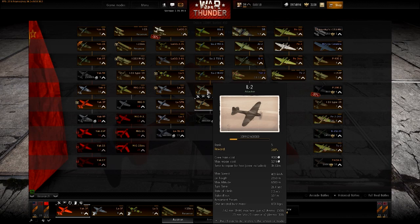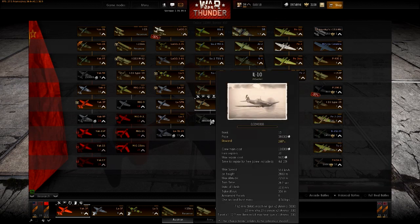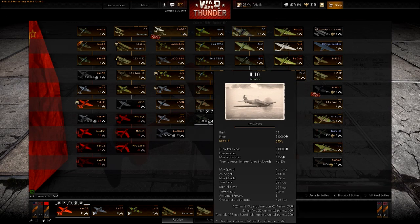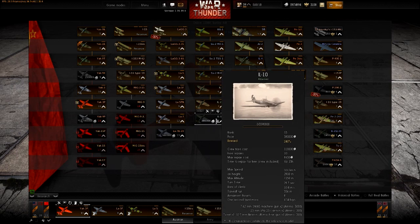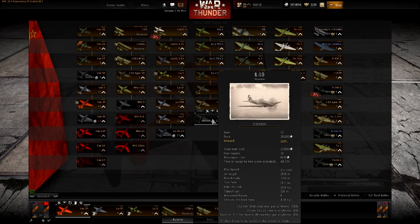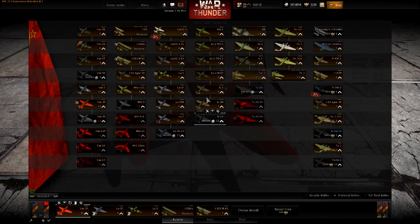The IL-2 series are awesome heavy hitters. They load a lot of ground attack ordnance and those cannons really hit hard. They also turn really, really well. The IL-2 doesn't have a dorsal gunner but the IL-2M does. The IL-10 is an evolution of the IL-2 - much faster, but it doesn't turn as well because it's heavier with a smaller wing. Still very nice ground attack planes.